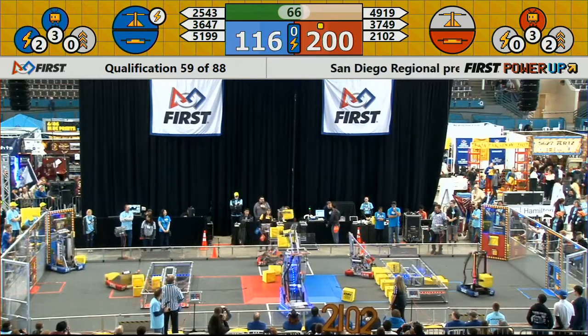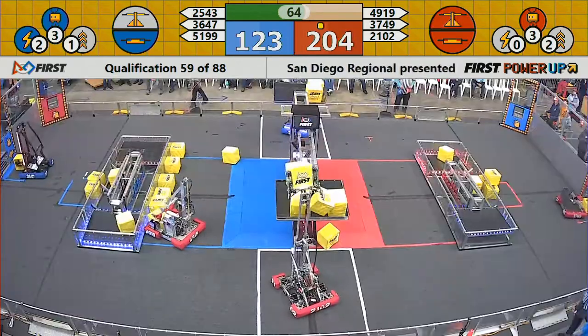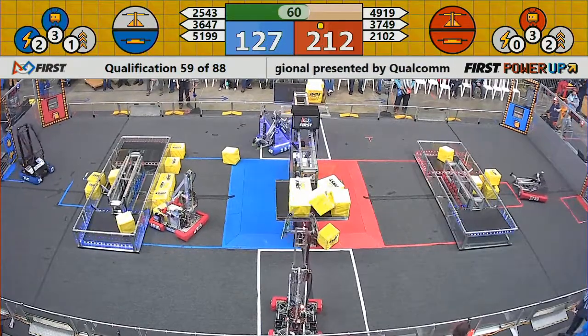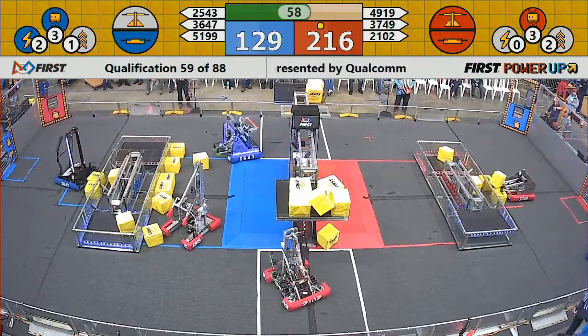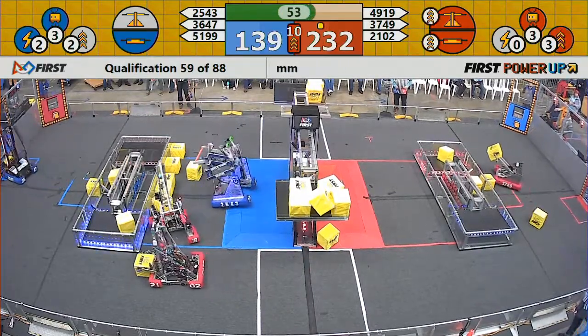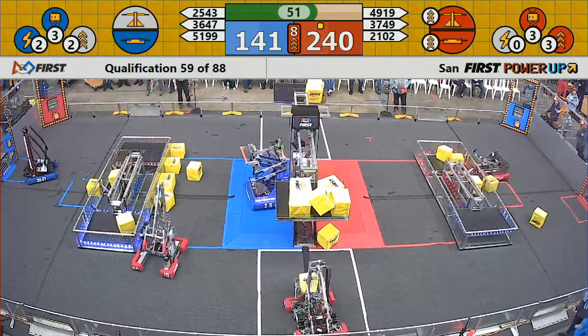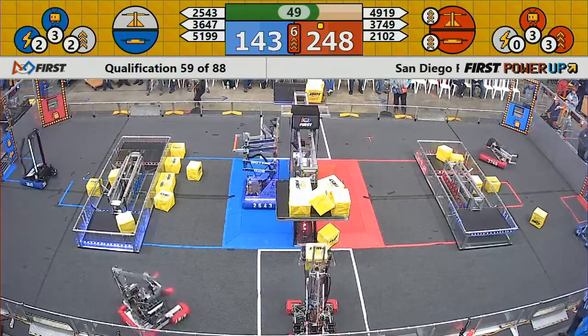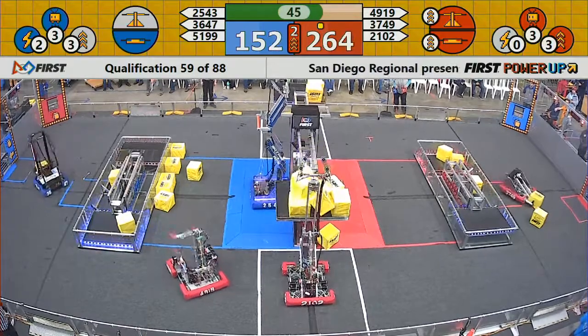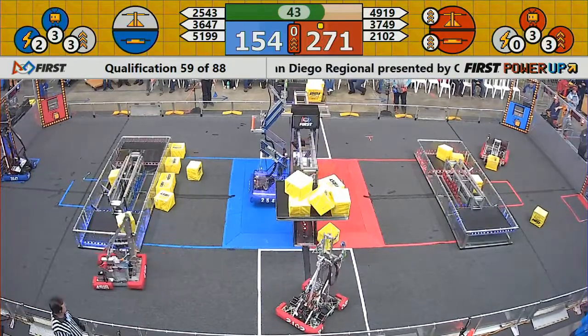193-112. Blue Alliance trying to inch their way back into it. Paradox getting ready to drop another cube on the scale for the Red Alliance — and it's up and good. Red Alliance now has a 5-2 lead on cubes at the scale. Blue Alliance still piling cubes up in their vault. Red Alliance just used their boost power up, that'll give them 2 times the points on the switch and scale for 10 seconds.